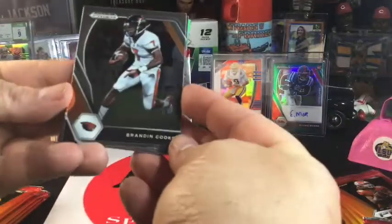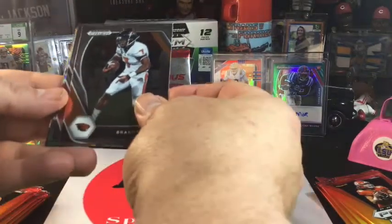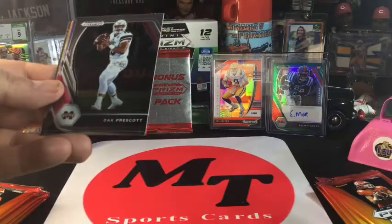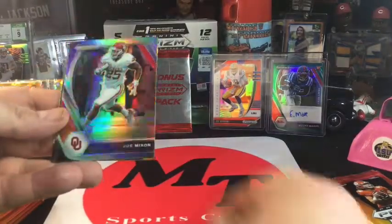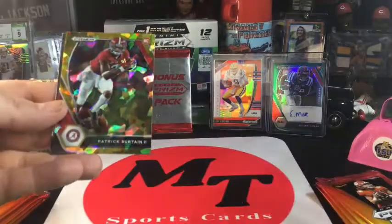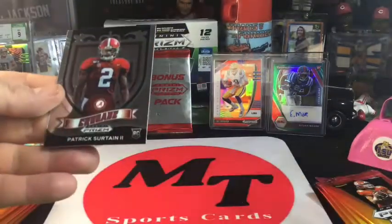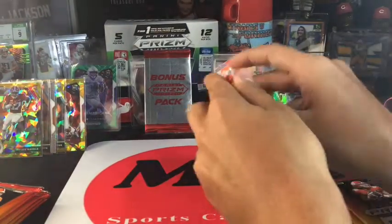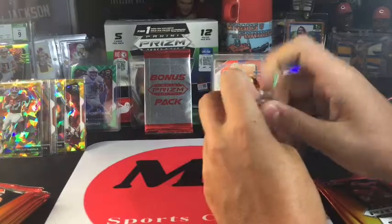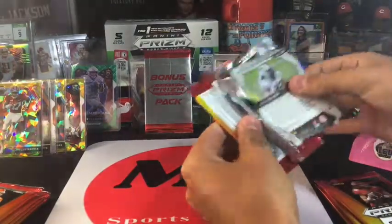We got something silver here. Brandon Cooks, Dak, Mixon for the PC — silver. Patrick Certain, that's a good one. And then another Certain. So I think I'm in the lead now. That's a joke — I don't think Certain pulls me ahead.